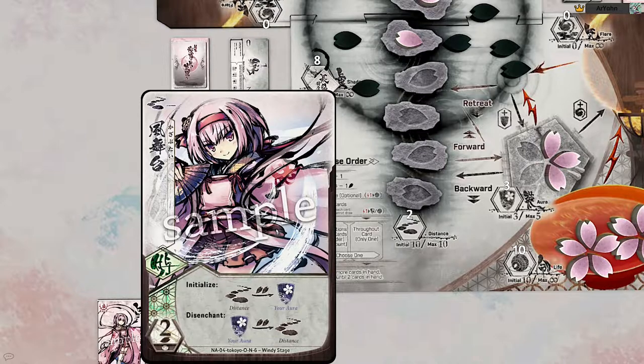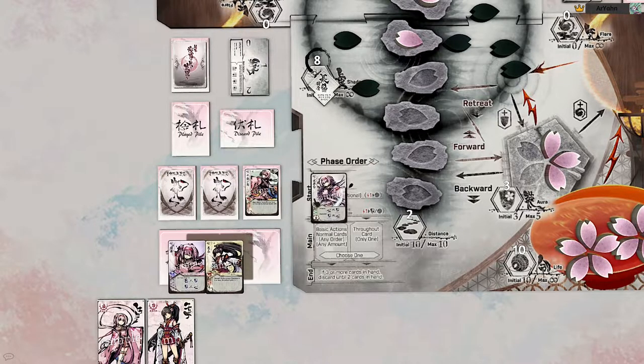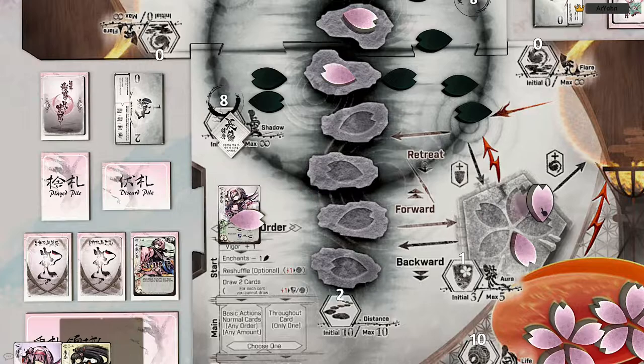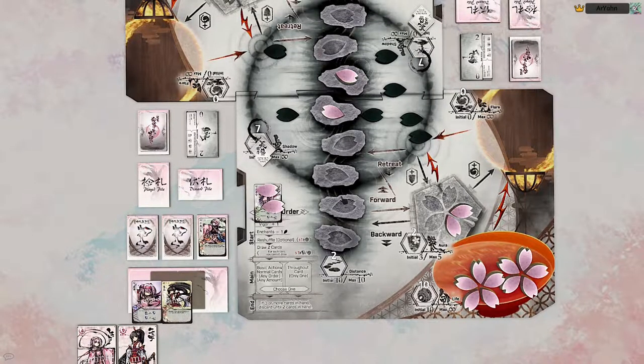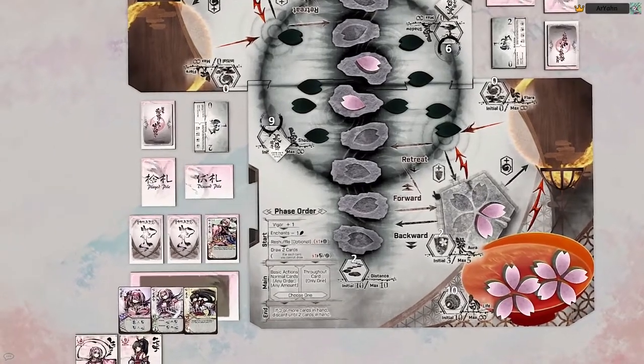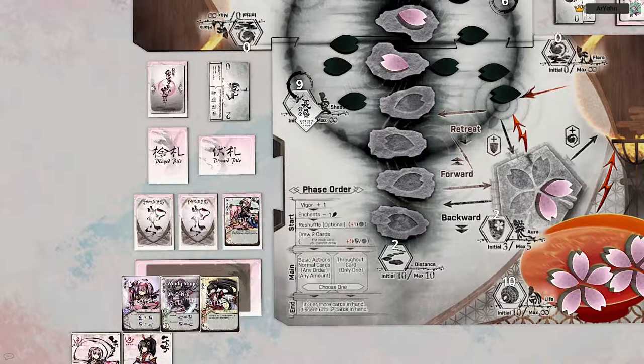Enhancements are kind of like actions in that you can play them whenever you want, but they have a requirement and usually have an ongoing or delayed effect. In the bottom left you'll see a number and two petals — that is the charge of the enhancement. When you play an enhancement, you are required to take that number of petals from shadow or from your aura in any combination. If there aren't enough tokens, you can still play it and just move as many as you're capable of moving, which usually means draining your own aura.